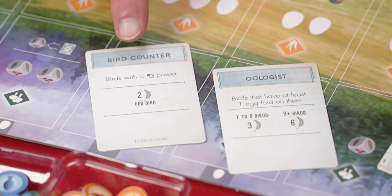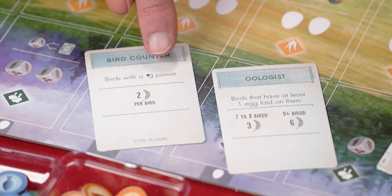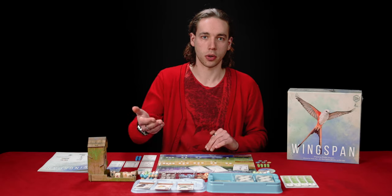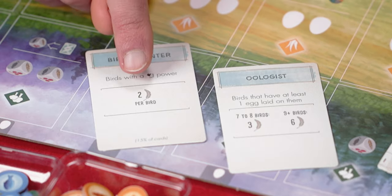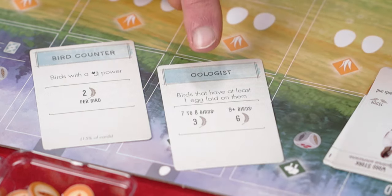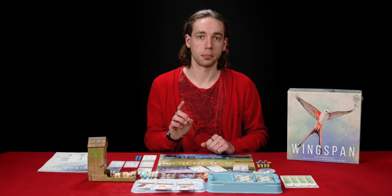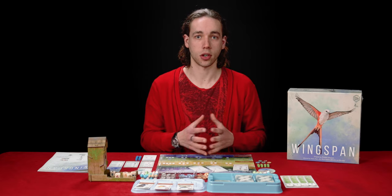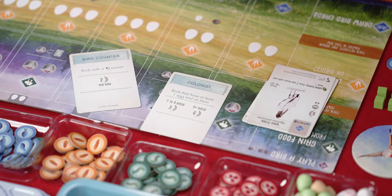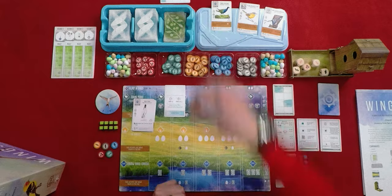So let's look at what these do quickly. This one says birds with a bird tuck power. Certain birds allow you to tuck other cards underneath them as you're playing — that will become apparent as we play. For each of those birds in your preserve at the end of the game, you will get two points. This one over here will score for birds with at least one egg on them at the end of the game. I'm going to go with this one because I think it's a bit easier to keep track of and explain, and I will simply discard the other one off to the side.